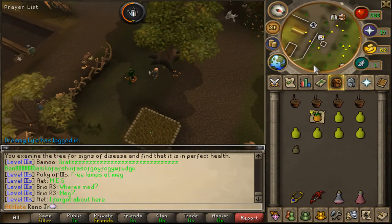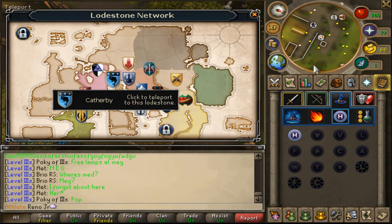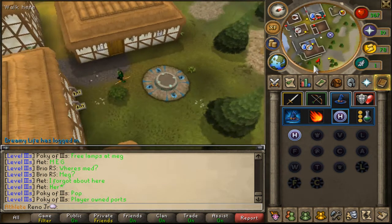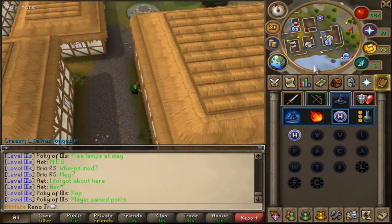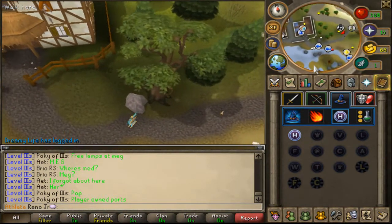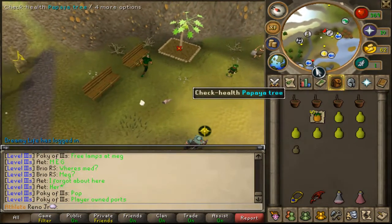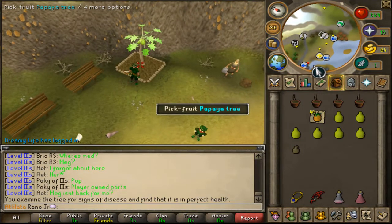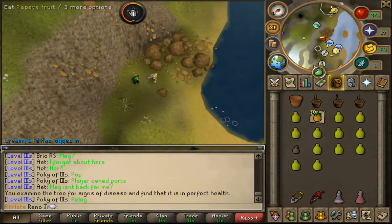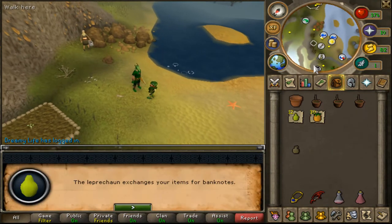Next thing you're going to want to do is go to your lodestone and teleport to Catherby. Once you teleport to the Catherby lodestone, head east along the fishing spots. There's a musician here, so if you weren't using energy pots and need run energy, you could stop there. Then repeat the same process. When your inventory starts being filled up with the fruits you're farming, right-click on them and use them on the tool leprechaun and he will note them.